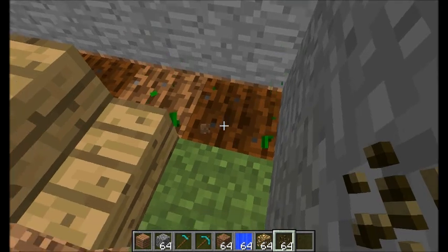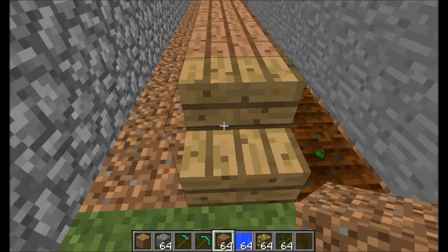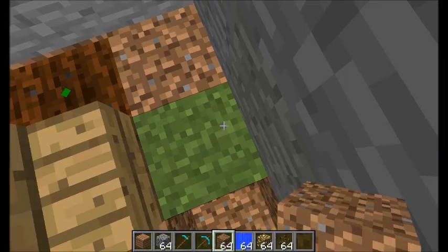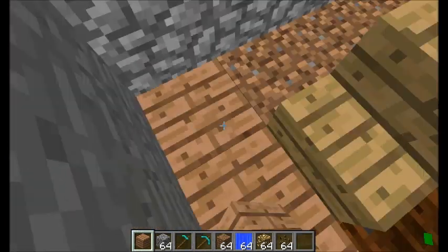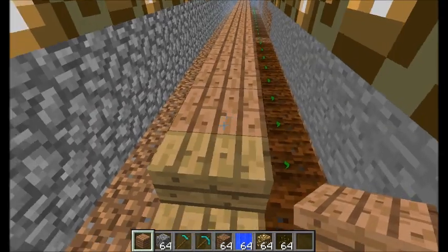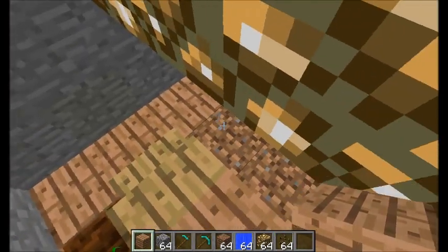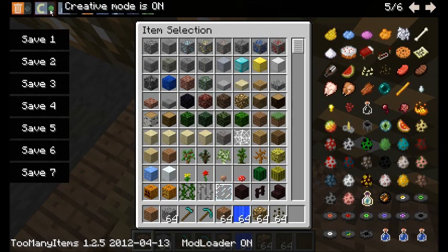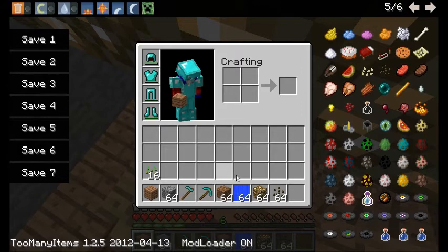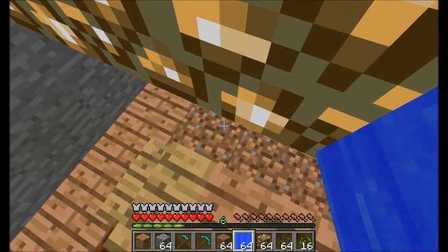There's no water in there — there's no way I'm putting any plants there. That looks nice. We've got about half of the melon seeds planted. I'm going to put some wheat seeds — oh crap, I need to. Let me just put all of this.